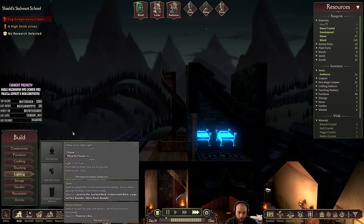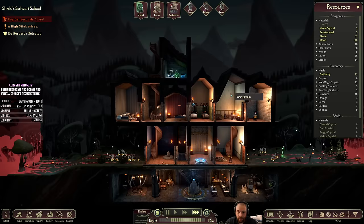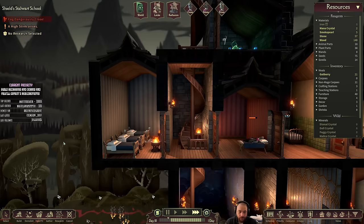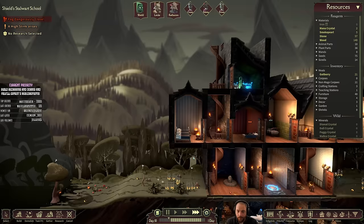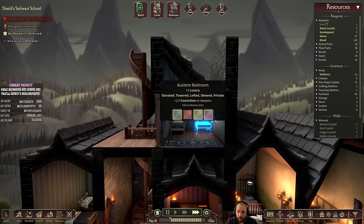We're also going to want a light, which requires phoenix flowers. There's only one not in the fog on this side — there are two on the other side. A dorm requires three or more beds and a window. The other requirement once the bedrooms are done is to get the windows up. There might not be space for a window here as the roof is skewed, but I think it will fit.